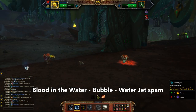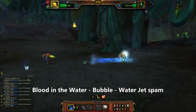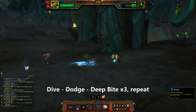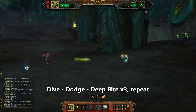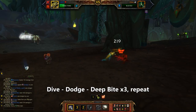Bring in the Sea Calf and use Blood in the Water, then Bubble and then start spamming Water Jet. His bleed falls off before we get Blood in the Water back up, so we can just stick to Water Jet until the Sea Calf dies. Out comes my eel, so I'll use Dive, then Dodge, and then Deep Bite three times. Repeat that cycle one more time — Dive, then Dodge and then Deep Bite. Those early bites just tickled, but by the end we are really quite chompy.